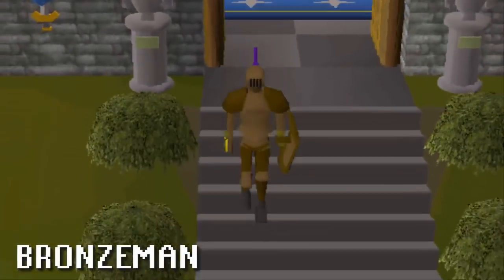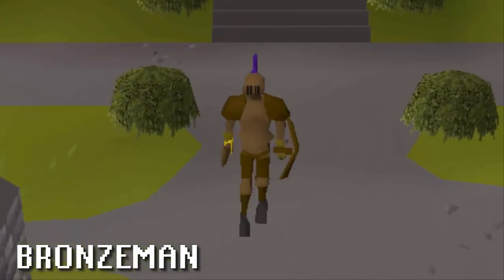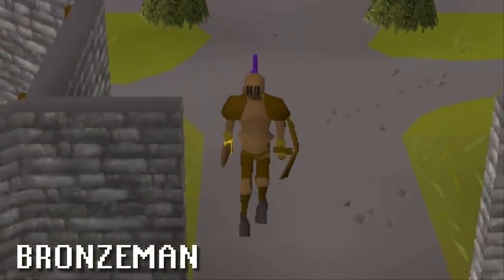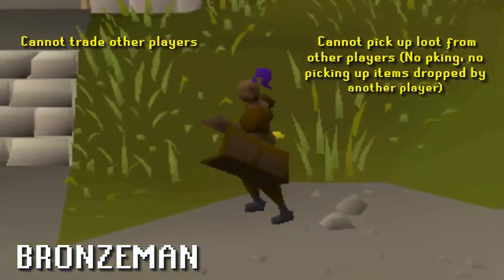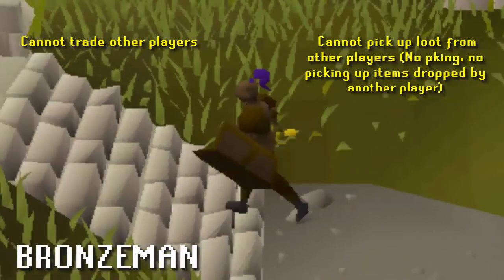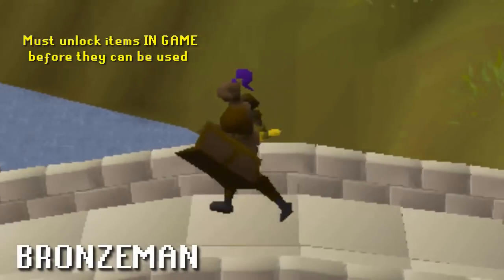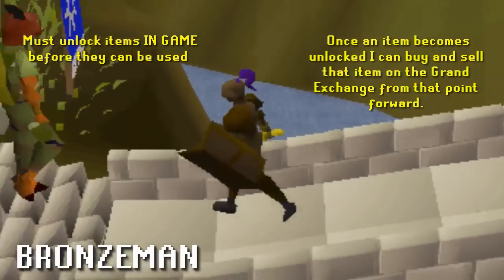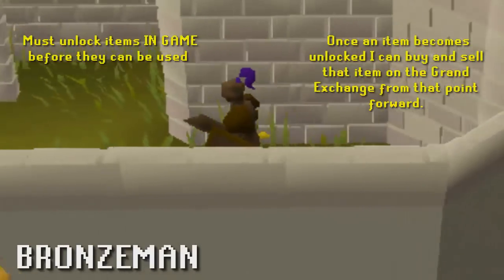Hi, my name is BronzeBoy48 and this is my journey as a bronze man. As a bronze man, I must follow a strict set of rules that I have set for myself. I cannot trade other players. I cannot pick up loot from other players — this means no peeking or picking up items dropped by another player. In order to use an item, I must unlock it by first attaining the item in game. Once an item becomes unlocked, that item can be bought and or sold in the Grand Exchange from that point forward.